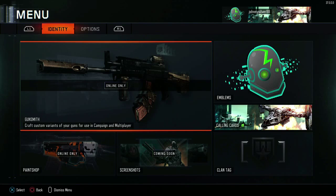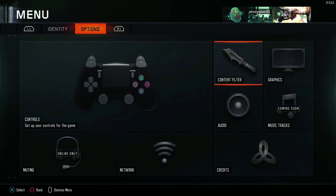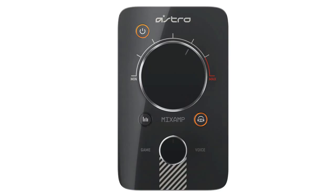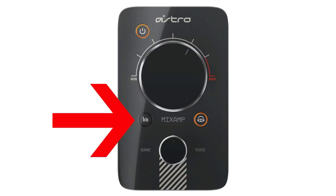First you're going to want to go into your menu, then scroll over to your options, go down to audio, and change your audio preset to super crunch. I found that super crunch seemed to be the loudest and you can hear enemy footsteps the best.